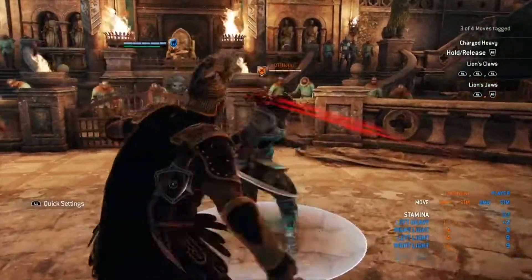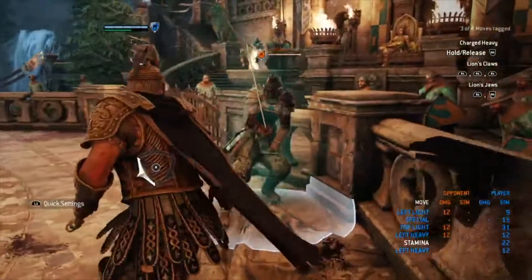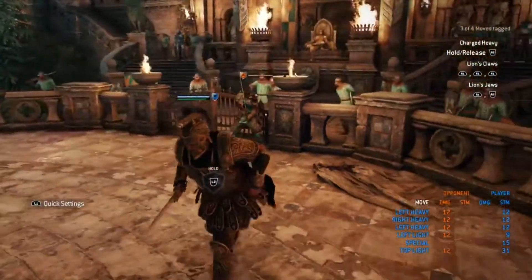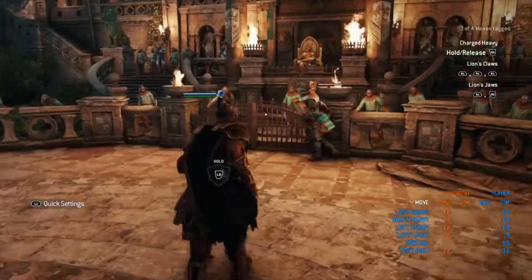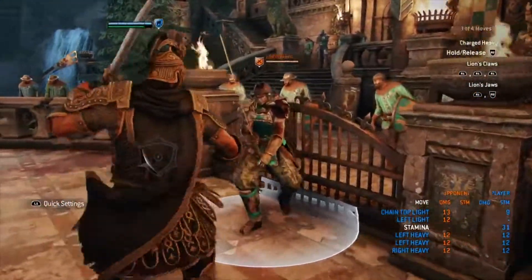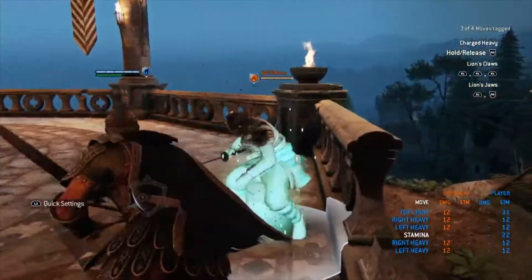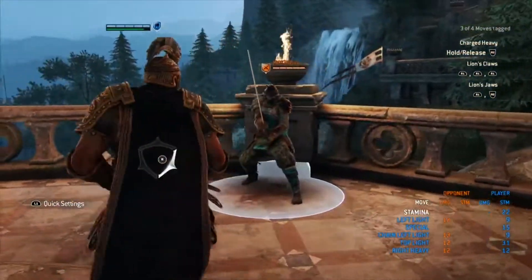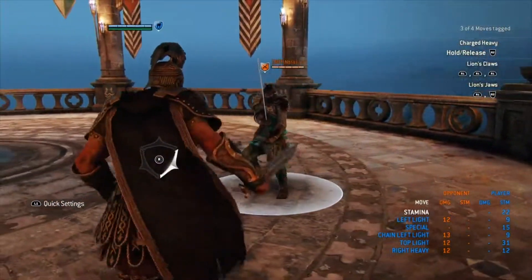Another thing to cover is Centurion's zone — his zone is cancelable. You can get pretty decent stuff off of it, and it works pretty well when you throw out the full thing sometimes. Depends on who you're playing — some people really like to parry everything, so I wouldn't throw that on those people, especially people who deflect. You can cancel the third hit, which gives you a pretty decent amount of mix. You can GB after it — you don't have to do light attacks. It's a decent tool with good range — he kind of walks forward and gives you good range with it.